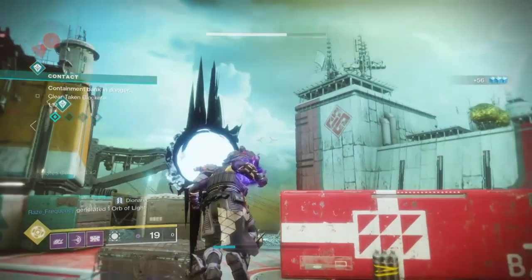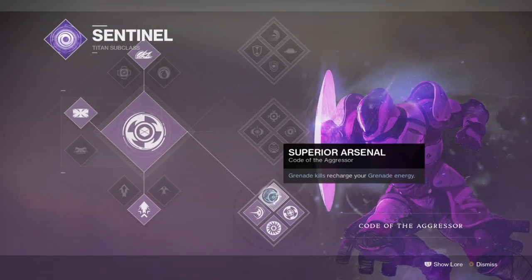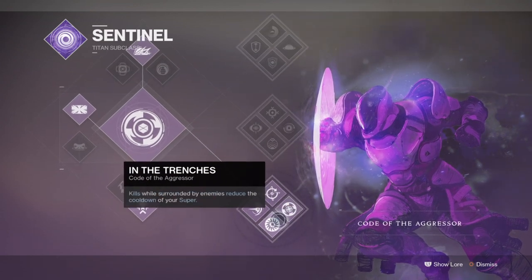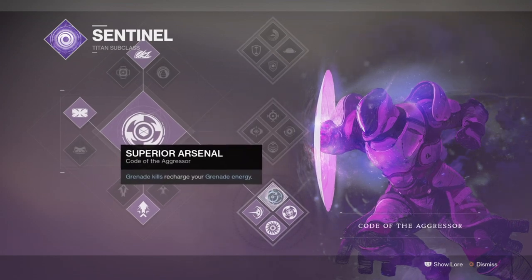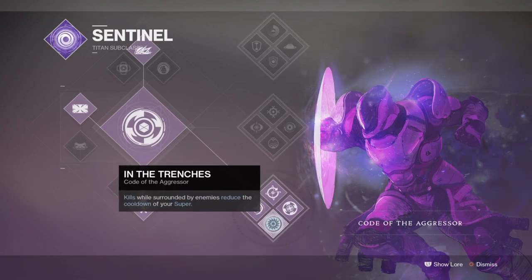Starting things off, the subclass of today's pick will be the Code of the Aggressor, and this is to make use of two perks within the tree line: In the Trenches, which reduces our super cooldown whilst surrounded by enemies, and Second Shield, which allows us to use our shield two times within our super. All of this will come back to our usage of our exotic weapon and Doomfang, and with the two combined we can essentially have our super up and ready within a few seconds rather than a few minutes.